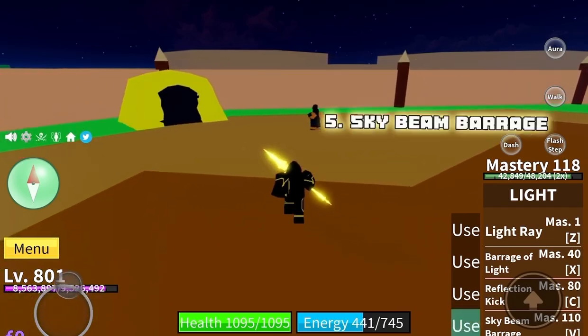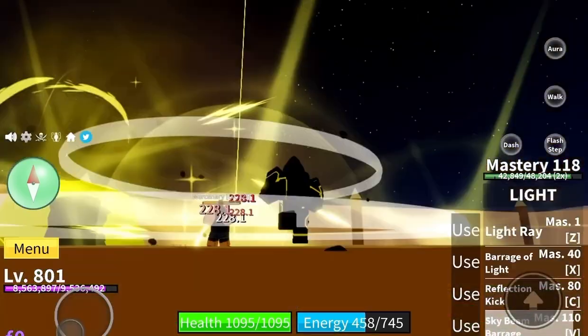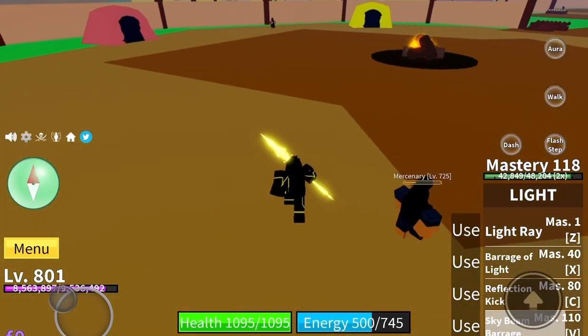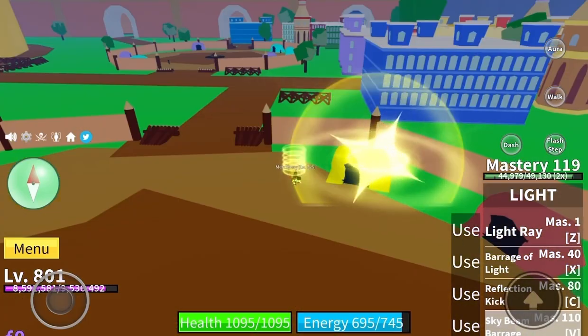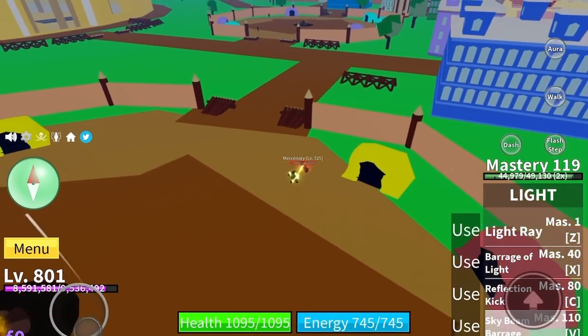And now, viewers, the moment we've been waiting for — the final power, Sky Beam Barrage. It starts raining down these light blasts on your enemy and it seriously damages them. I'd also like to point out the range for this kind of power is perfect for PvP battles.